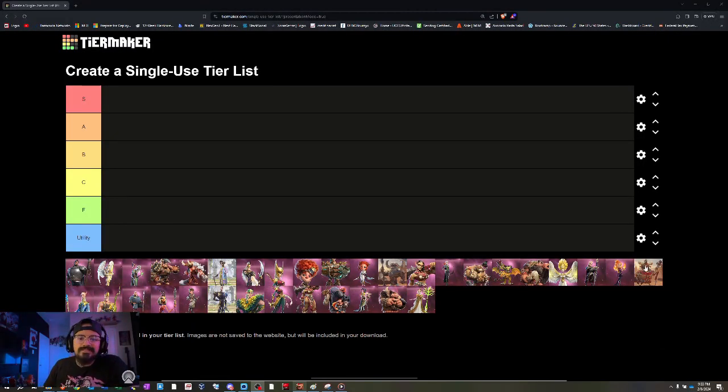Welcome to my Call of Dragons tier list. I'll be ranking these heroes from the best in the game to the worst. We have S tier, which has two rows for heroes that are absolutely broken or insane. Then A tier for very, very good heroes. B tier for average heroes. C tier for below average or not-that-good heroes. F tier for absolutely horrible heroes that should not be used in any scenario.